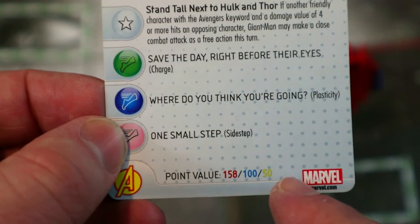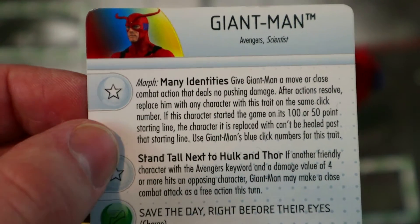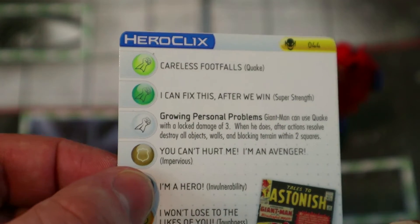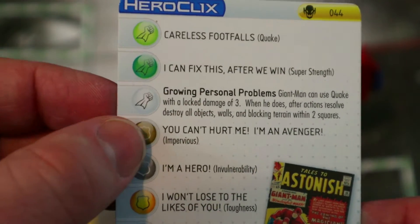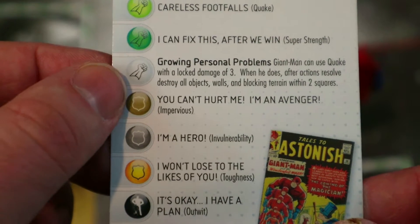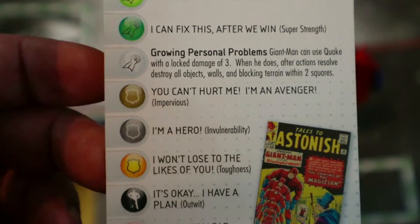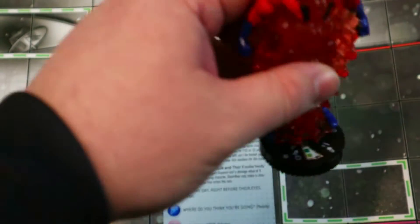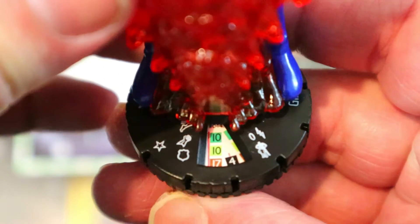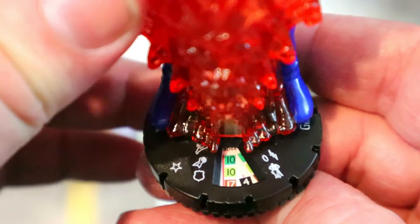He has an extra 158-point line, but he'd have to be on the 100 or 50-point line to swap out. He also has a special attack power that says Giant Man can use Quake with a locked damage value of three, and when he does, after actions resolve, destroy all objects, walls, and blocking terrain within two squares — a super Quake. Unfortunately he doesn't really get into that late dial. I wish he started with it, but for 158 he does have 10 movement, Charge, 10 attack, Quake, 17 Impervious, and 4 damage with Outwit.